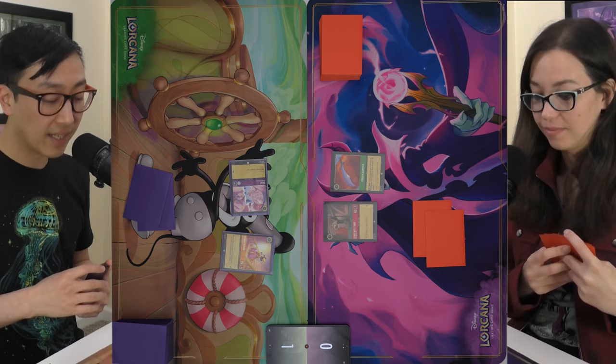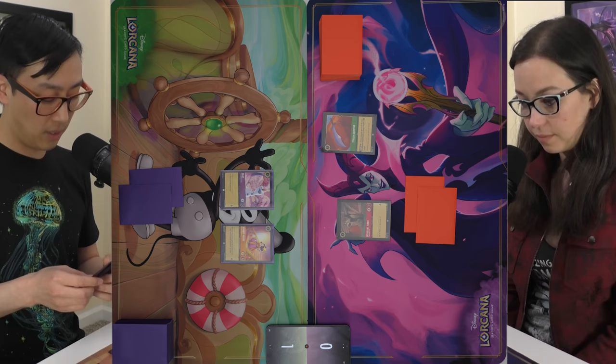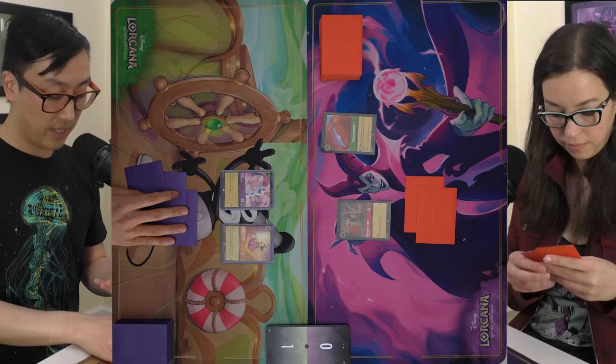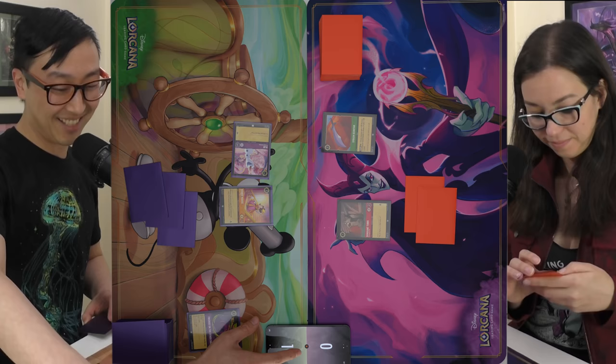You're not even going to hit Olaf? I don't think it's worth it — he looks so happy. I'll draw. I'm going to ink Sven and spend three to play Friends on the Other Side and draw two cards. With that Scimitar out, I can't send anybody on a quest. We'll hope Olaf's happy face deters you a little longer. I'll send him on a quest and pass.